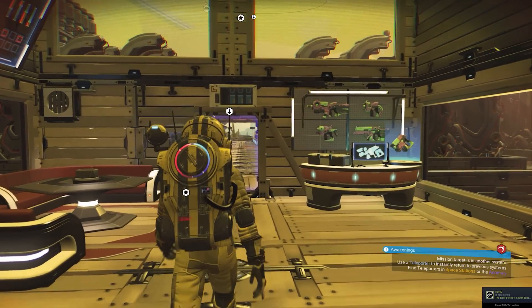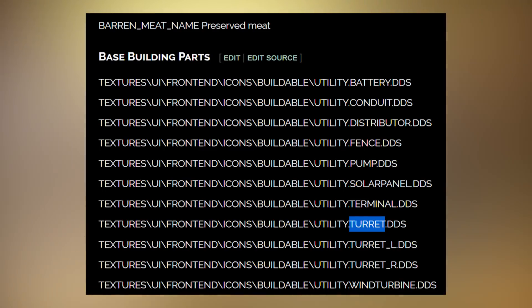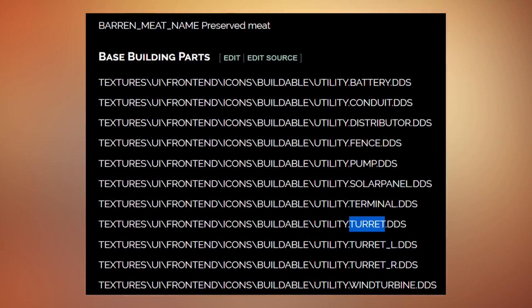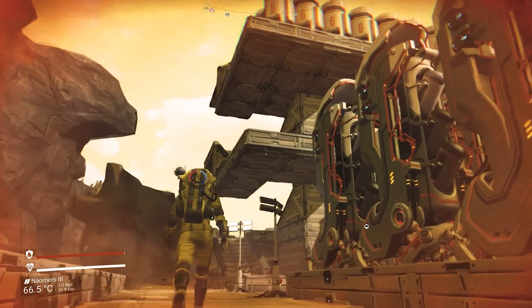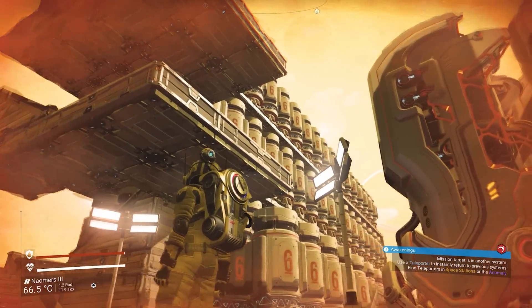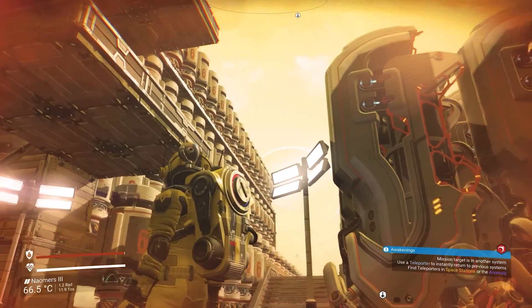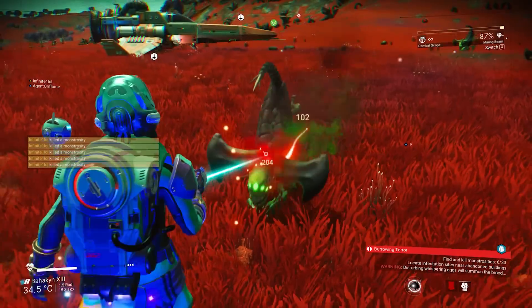I want to start with some of the base building parts that didn't make it into the game even though they were datamined. Some of these entries look familiar — like a mention of a solar panel which eventually did make it into the game — but there's a lot that actually didn't make it. One of the things that caught my eye immediately was an entry with a turret. It sounds like Hello Games at least took into consideration that we might want to add some defenses to our base.